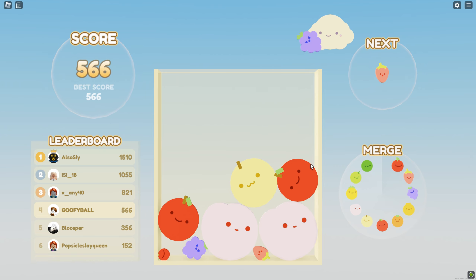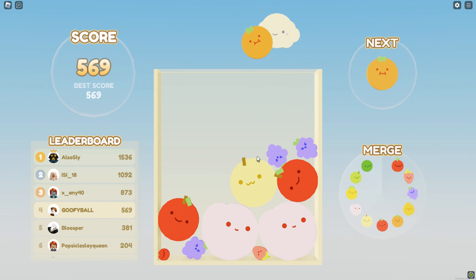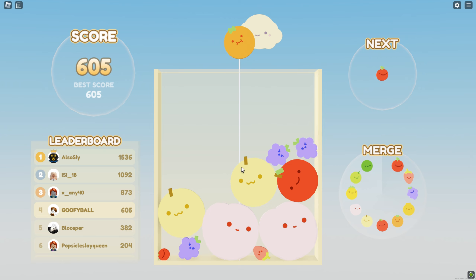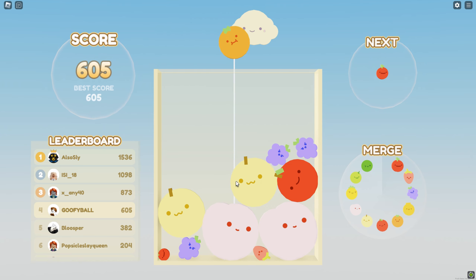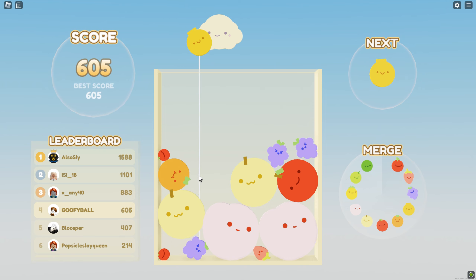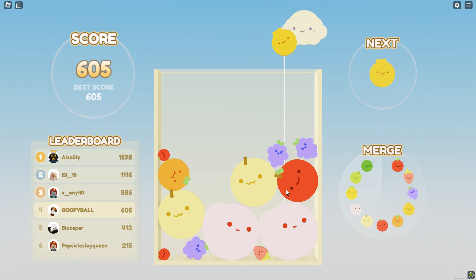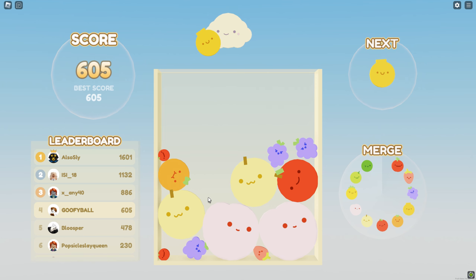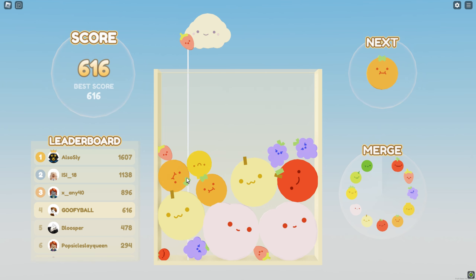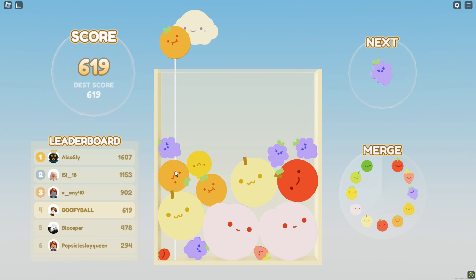I didn't realize we could have made another apple right there. Come on, hit each other so we can combine! We get another one of those — I need those two to combine so we can get a peach. We're gonna stack this — I think that's a cherry actually. I'm pretty sure this one is an apple and that's a cherry — not 100% sure but that's what I think.